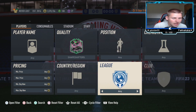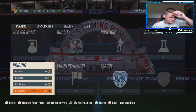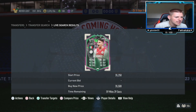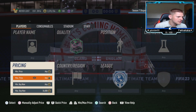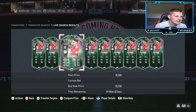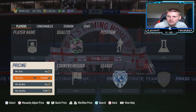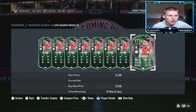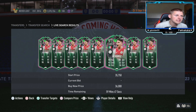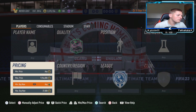For the Shape Shifter filter, set position, chem style, nation, and league all to 'any', then find the buy now price. They are currently sitting at around 36k. You can probably sell at 37k — at 36k you might wait two to three minutes, at 37k maybe five to ten minutes. It's up to you how long you want to wait.